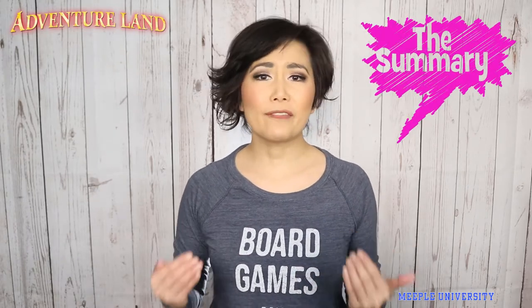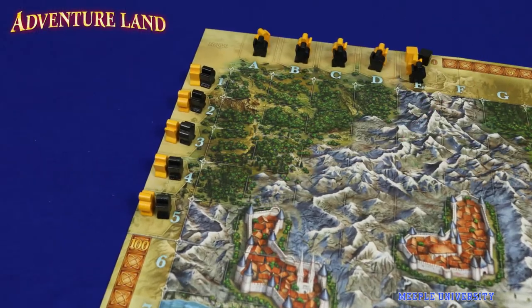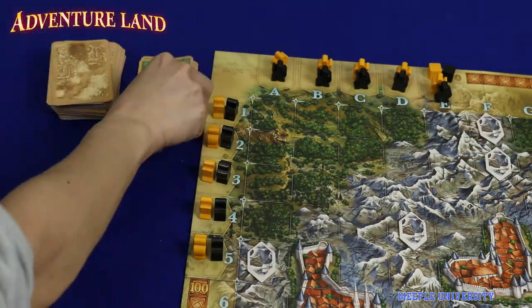players control a number of adventure meeples that start from the top and left edges of the numbered grid map board. Each turn, two cards are drawn from the deck, indicating which items or monsters get placed on which grid of the board.